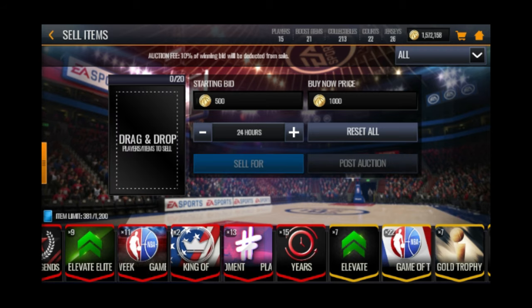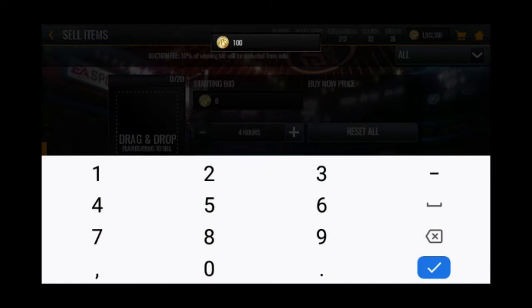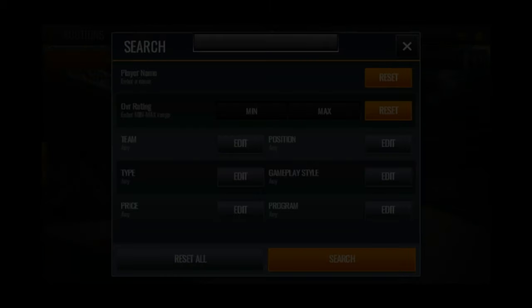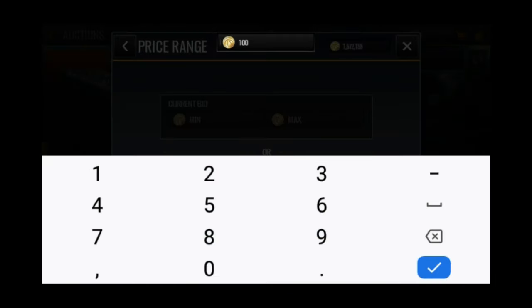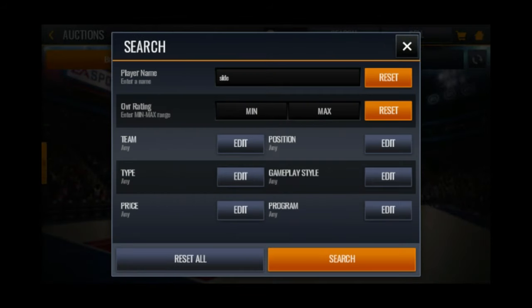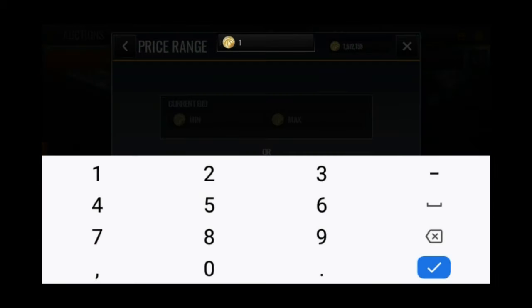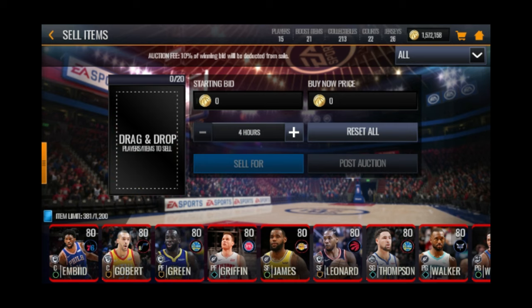The playoff moments tokens — some of you might get mad because you say they're useful, but they're not useful to me. The Curry sticks aren't auctionable and aren't quick-sellable. I made a mistake here — I said I quick-sold it but I think I put it on the auction house for the B-side tokens. They quick-sell for 1,000 anyway.